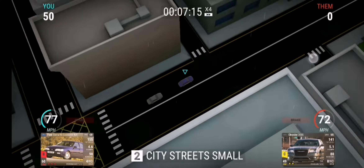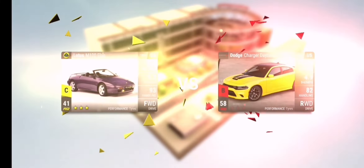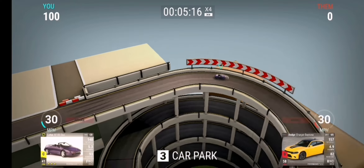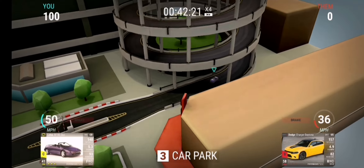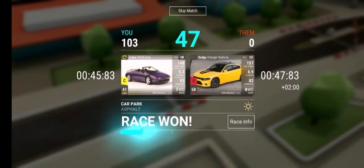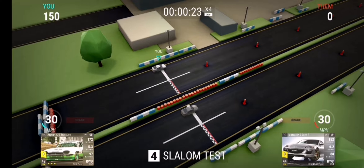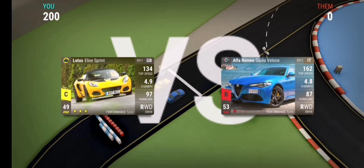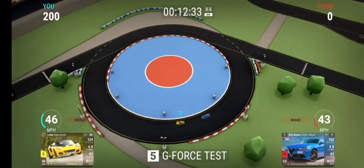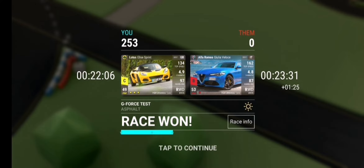That second race is against the Chrysler, which has been buffed. They're both built 3-2-3, as is the Elan, the Jag — 3-2-3 also — and the final Lotus here is a 2-3-3 build, but a 3-2-3 will work just as well.